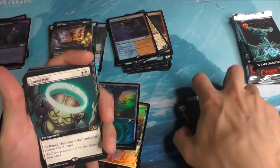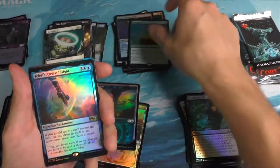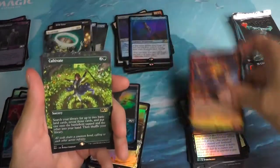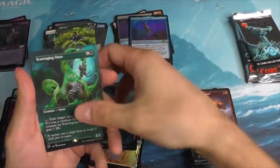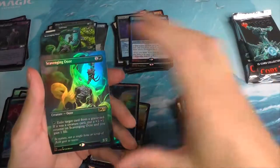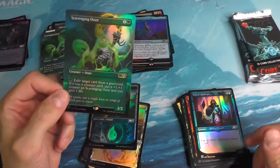We've got a Ruined Halo — extended art. Primal Might. Teferi's Ageless Insight. Cultivate extended art. Scavenging Ooze extended art. And another Scavenging Ooze. A Pock Stalker.